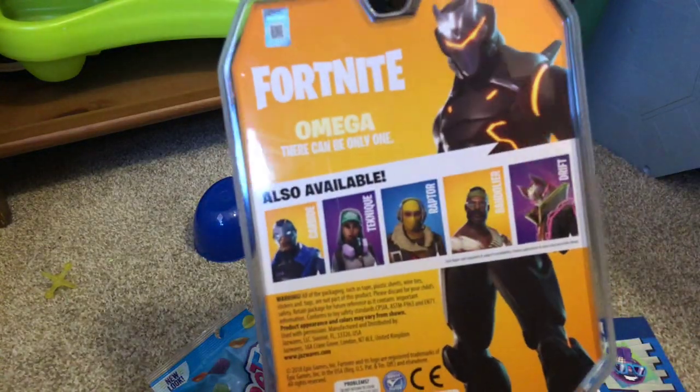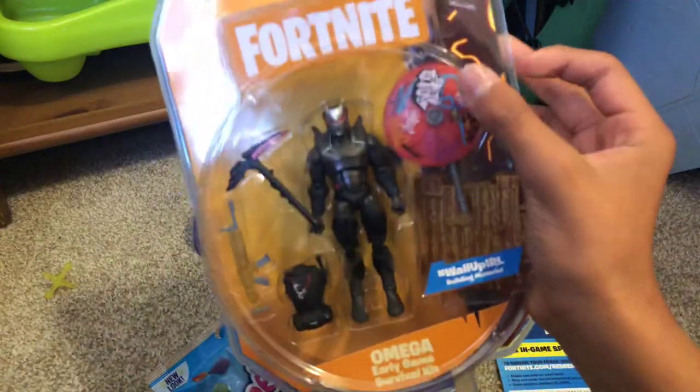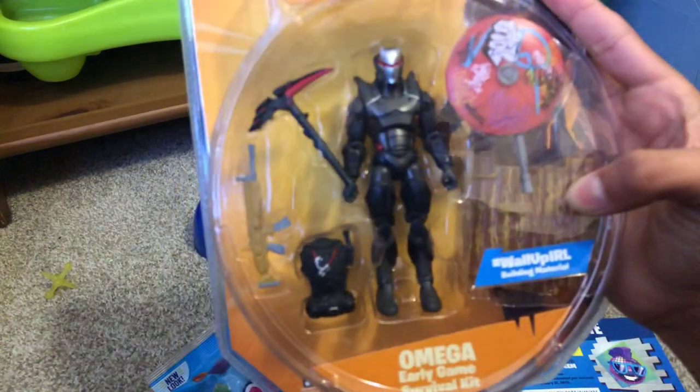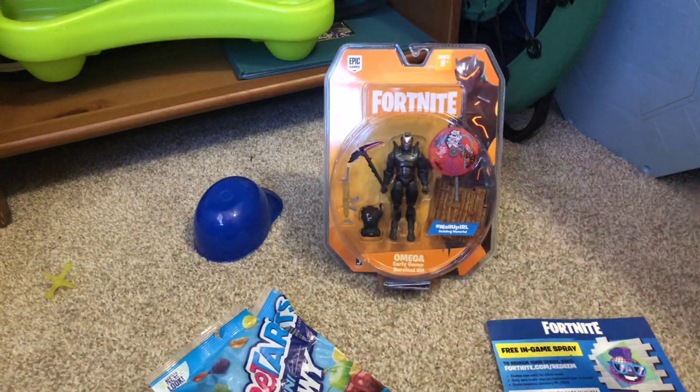They also had carbine, technique, raptor, band oil, and drift. But I thought Omega was the coolest, because it came with an umbrella, a back bling, a gold scar, and a pickaxe. The other ones came with just only like two things. This one came with a lot.